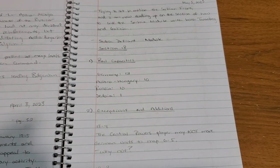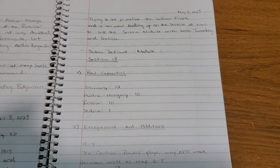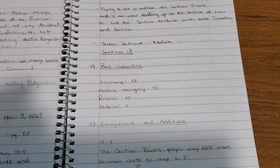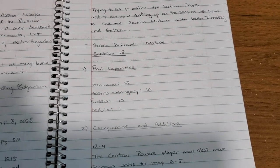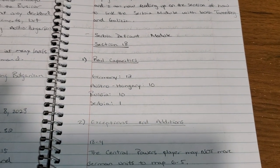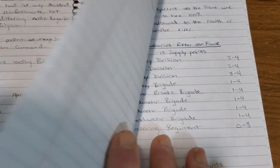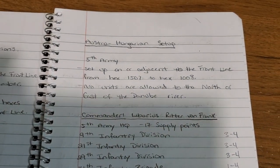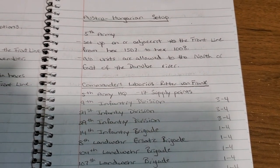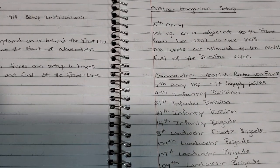So I guess you'd call this my next step into the grand campaign. I'm just trying to start putting a little more flesh on the bones of that mini map I have with the Austrian fronts and whatnot. It's now getting to the point where I have to start figuring out — this is for a November 1914 scenario in Der Weltkrieg.